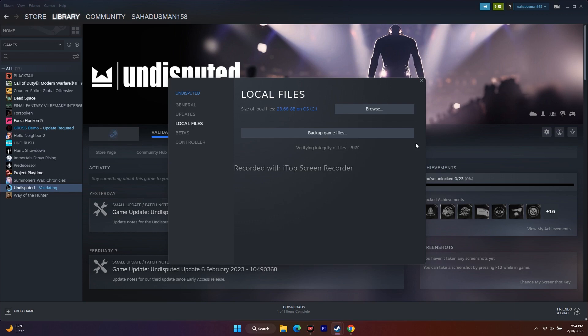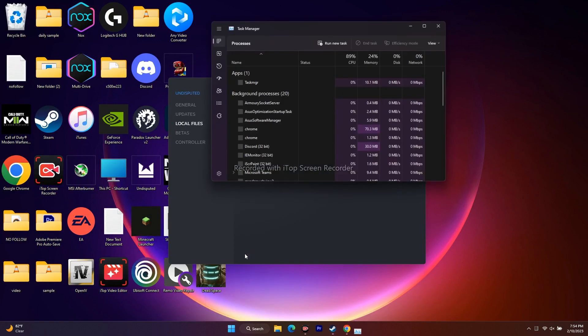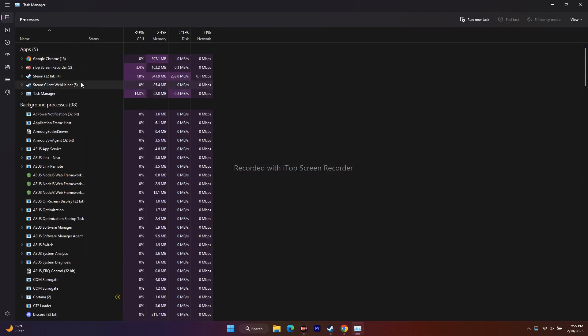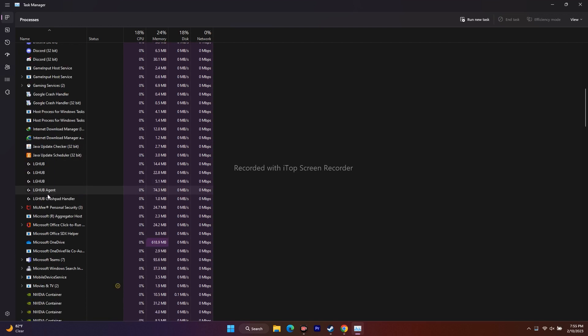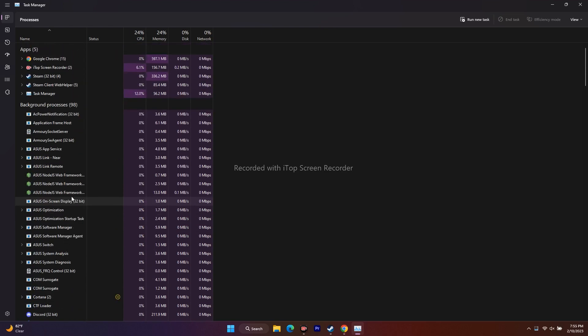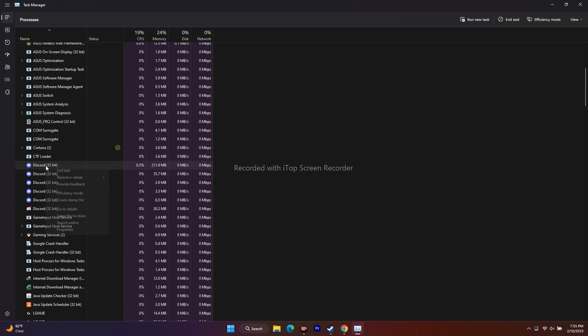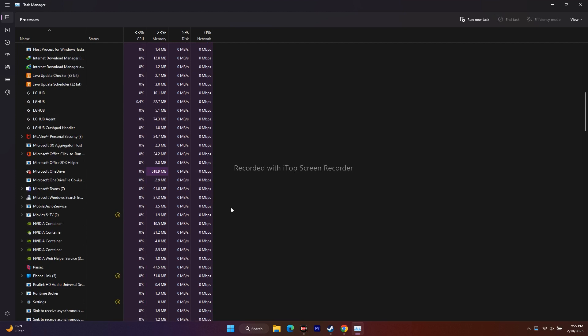The next fix is to close all overclocking and overlay applications — things like Discord. Go to the Start menu and open Task Manager. You can see many things running in the background — around 98 processes. Scroll down and you'll see things like LG Hub and McAfee running. You need to end tasks for items like Discord and LG Hub — anything draining performance — one by one.